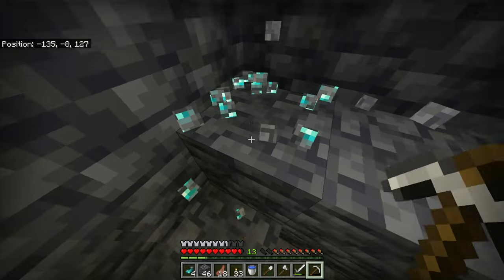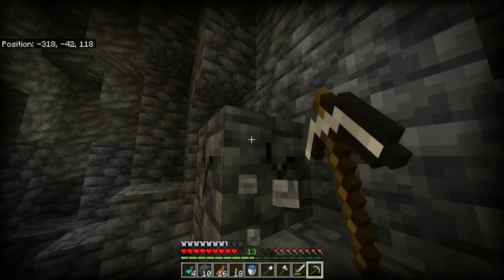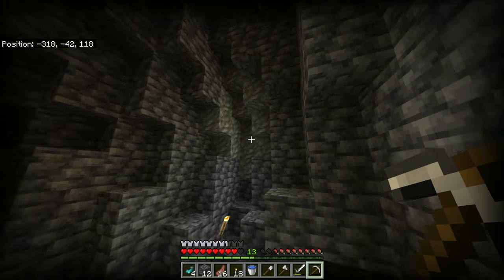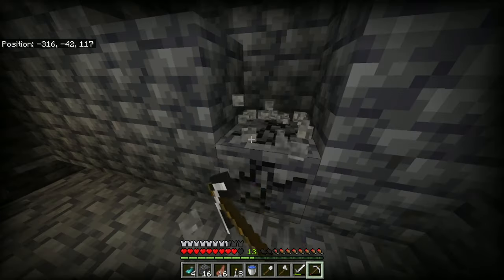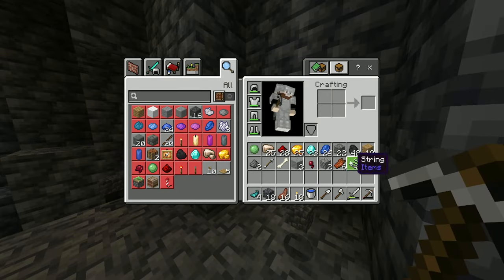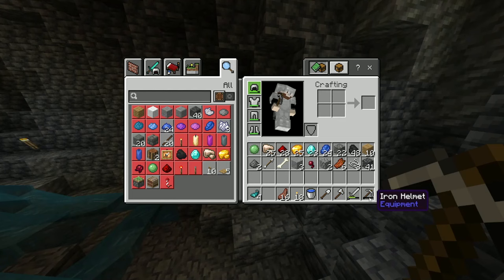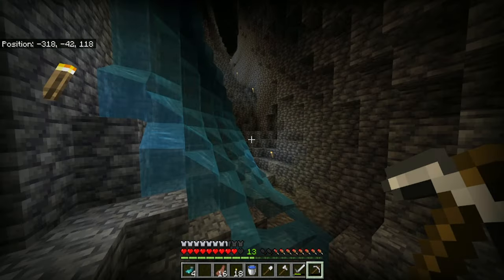We're getting a decent amount of valuable resources, but I'm going to have to start mining up deep slate and in this case tuff, so that I can make my starter base here very soon. I'm going to grab like a stack or two of each. Then after that I'm going to get out of here because I don't want to lose these resources to a creeper just magically appearing. Actually, my pickaxe is about to break and I don't want to waste cobblestone, so I'm just going to go back to base.